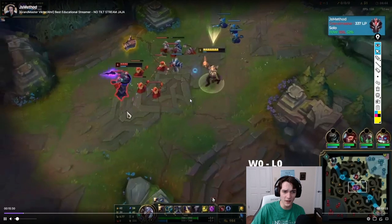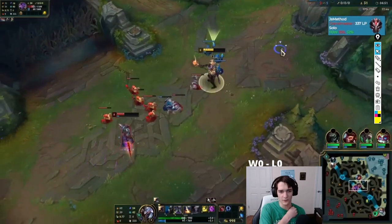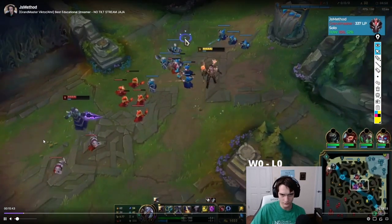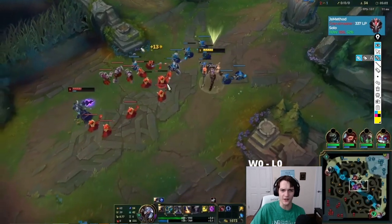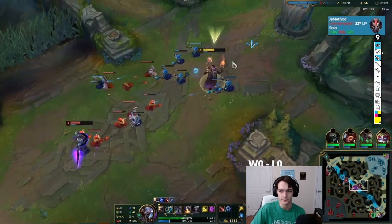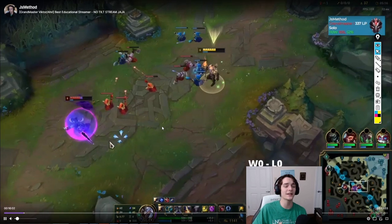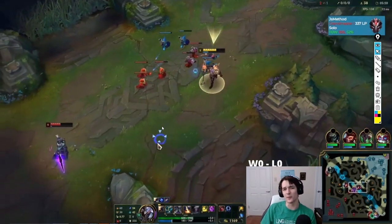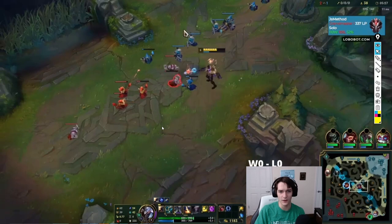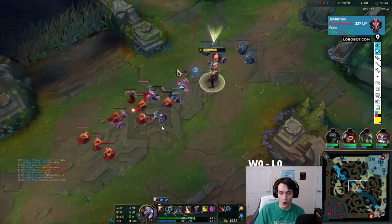He's losing XP and struggling to get every single minion. Wukong comes in — even a little drive-by gank is significant because now Kassadin is down a lot of minions. One of the biggest things is not playing too fast against champions like Kassadin; people often play way too quickly. Look at this — he cannot step up. We're up about 10 minions here, and 15 CS is roughly worth a kill, so we're up almost a kill's worth of gold.